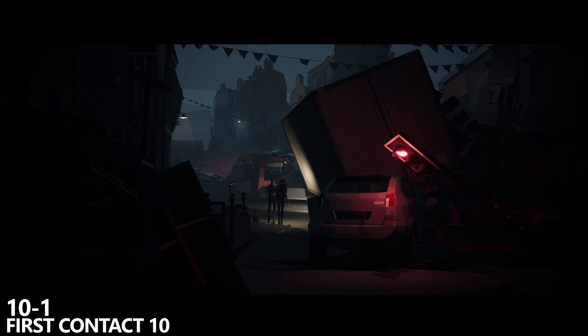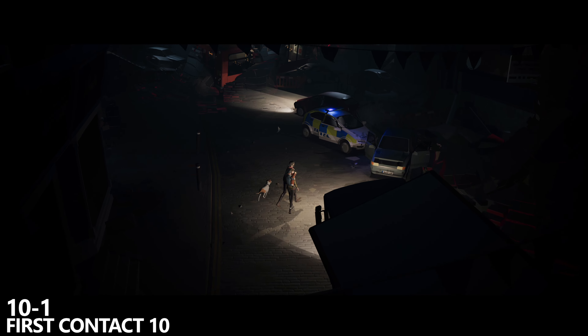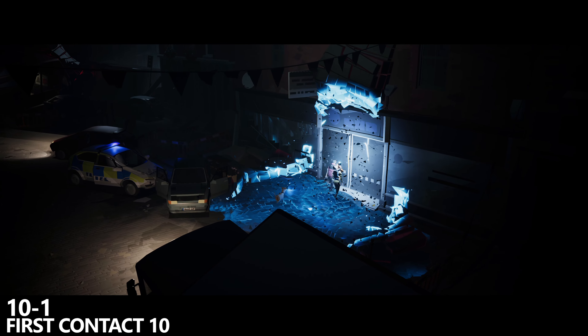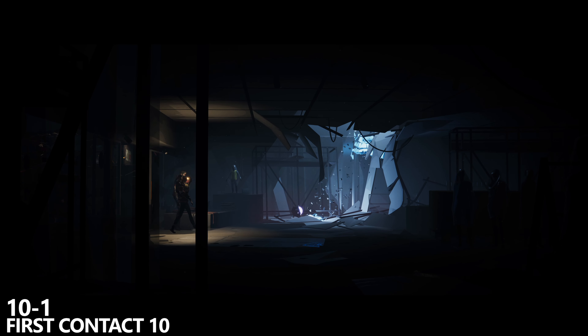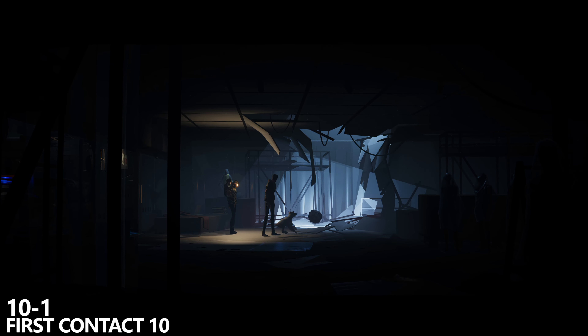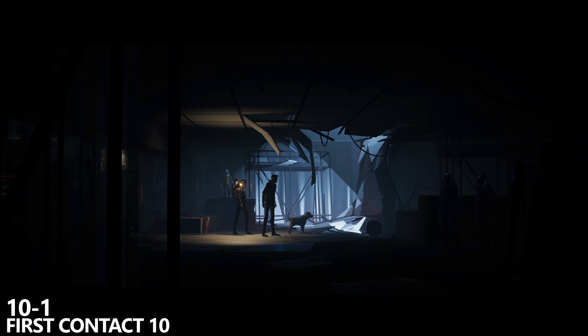The last collectible can be found in Chapter 10. Once you leave the grocery store with your wife, you'll walk by a tractor trailer. Before you reach the red bus, you'll want to take a right hand turn, clear all of the goo away from the door. You'll be able to pry open the door to get inside of the store and find your final collectible. You'll grab an achievement here.